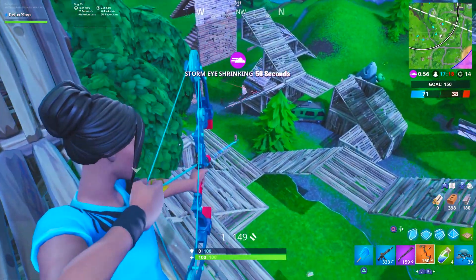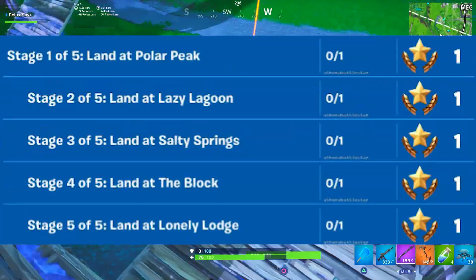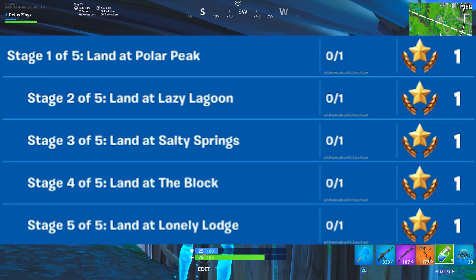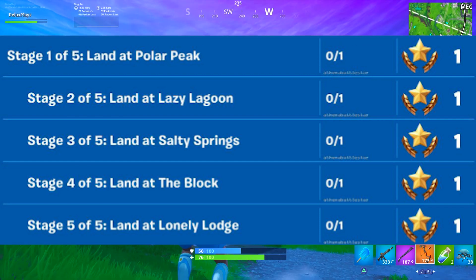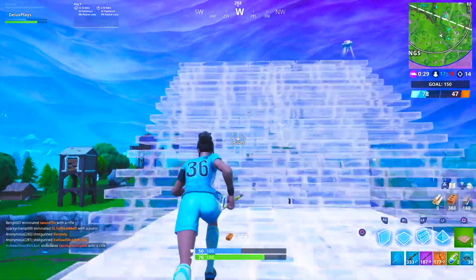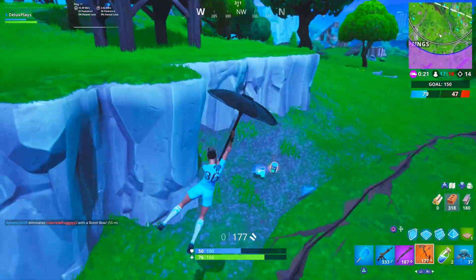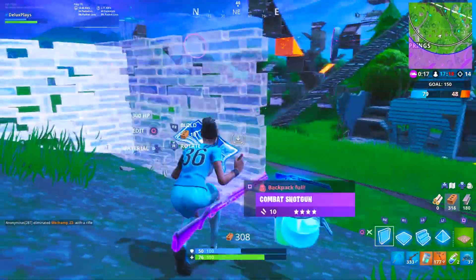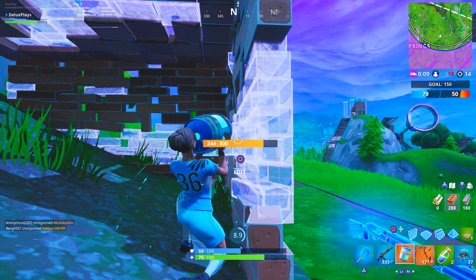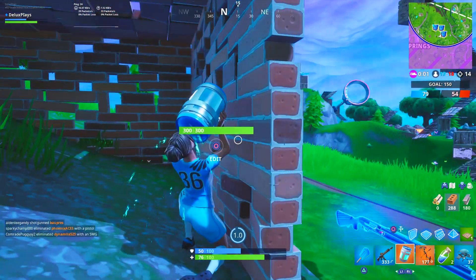Challenge number five this week is yet another Staged Challenge, so you will only be able to complete one stage per match. Stage one is land at Polar Peak, stage two is land at Lazy Lagoon, stage three is land at Salty Springs, stage four is land at The Block, and stage five — the final stage — is land at Lonely Lodge. You can simply land at each one of these locations off of spawn in any given match to complete that specific stage, but you don't necessarily have to do it off of spawn. You can always use a glider redeploy or a rift to land at one of these locations — so really, at any point during any given match, as long as you land at that stage's area with your glider or umbrella out, you will complete the stage. It's about as easy as it gets when it comes to challenges, but it is going to take at least five matches since there are five stages and you can only do one per match.